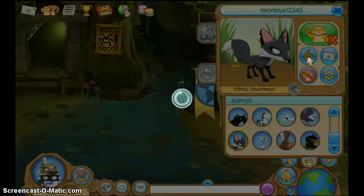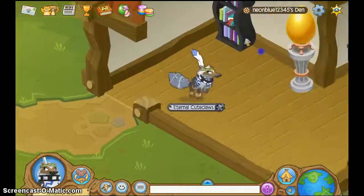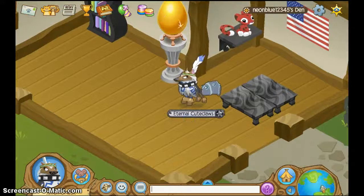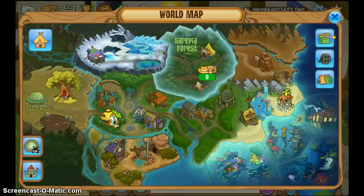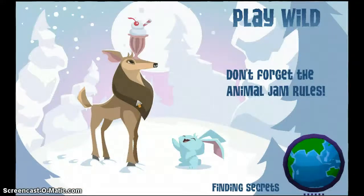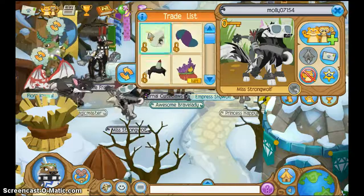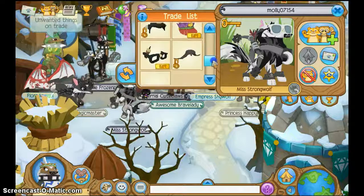I traded all the stuff I had on that account to my new account — well, not everything. Like the things I didn't want I didn't trade. But I had a blue spike and a headdress — I had the green and black headdress but I traded it away for a blue rare spike, which I then traded away to get a black spike.